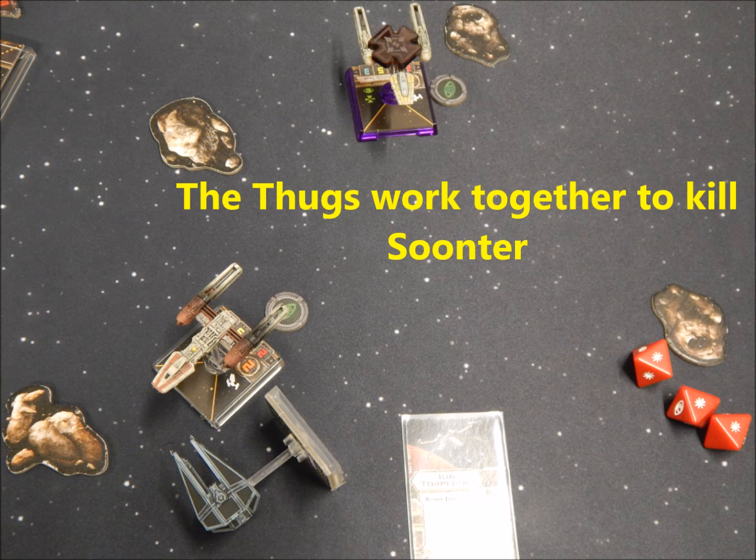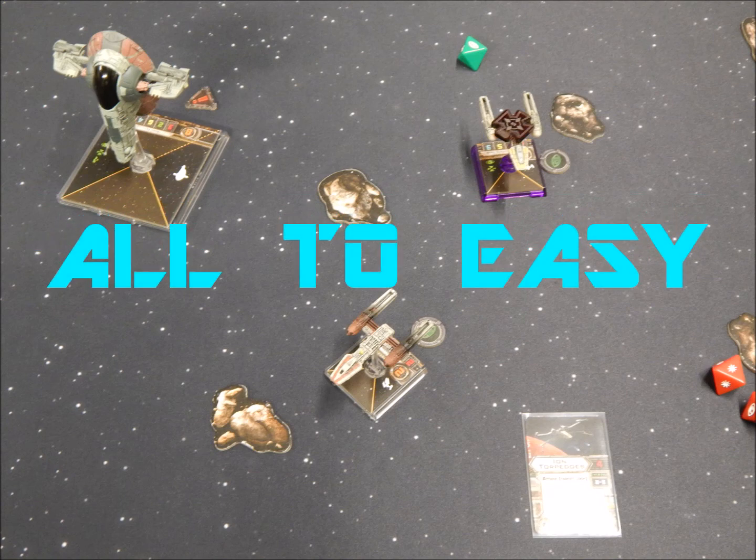The Y-Wing does exactly that — firing all four Ion Torpedoes right into his tailpipe. Good shot, Red Tooth! With Soonter's defeat, there it is — the end of the game. Boba, Thug Life, and my Y-Wing all still survive. The Z-95 is dead, but hey, we're scum and villains — we'll get another guy with no future. I was able to pull out another victory thanks to incredibly lucky dice rolls and one good tactic that actually worked. It was refreshing to have a plan that actually bore fruit. Absolutely outstanding game.